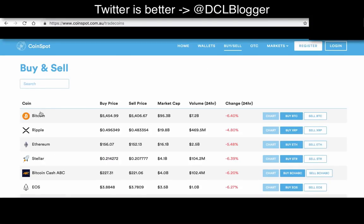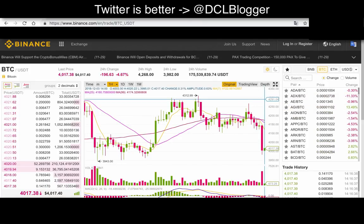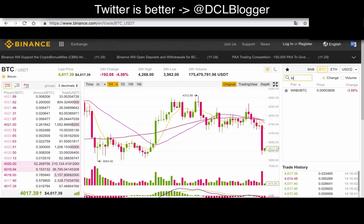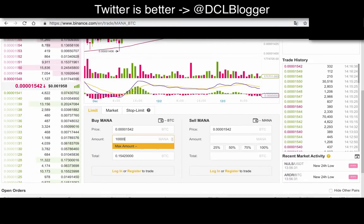In Coinspot you can't really buy MANA token at the moment, so you'll have to buy Bitcoin or Ethereum and transfer either one into its respective wallet on Binance. Each coin has its own wallet. Once you transfer to your Bitcoin wallet, you can go to the exchange, find the MANA/BTC pair, and use your Bitcoin to buy MANA. Say you want to buy 10,000 MANA — it'll say you need 0.1542 BTC. The price is 0.00001542 BTC per MANA, which times the Bitcoin price of around $4,000 comes out to about 6 cents — which matches what we saw on CoinMarketCap.